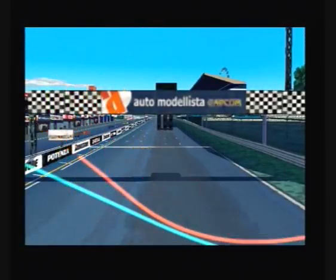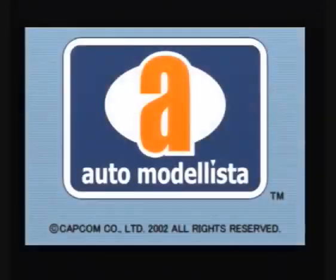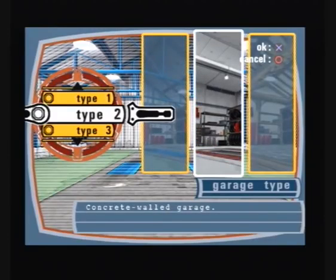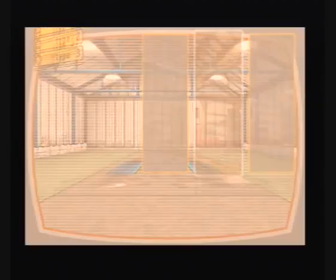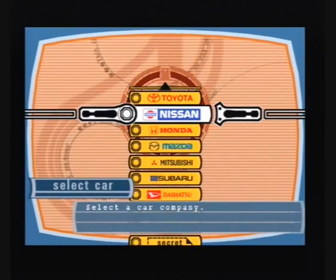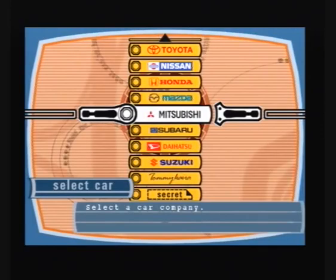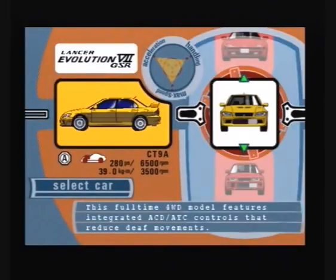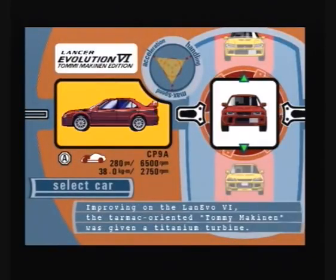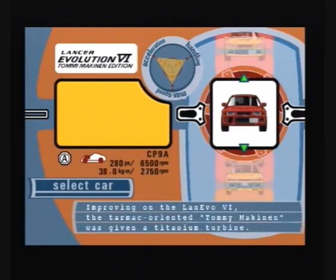Hello again there YouTube. Today I thought we could take a look at Auto Modelisa. Auto Modelisa is an arcade racer with a difference — beautiful anime-like cel-shaded graphics. This game was made by Capcom in the year 2002 and released for the PS2. I am starting a new career mode in this video, which in this game is called Garage Life, where you get to pick your garage design, store and modify all your cars.